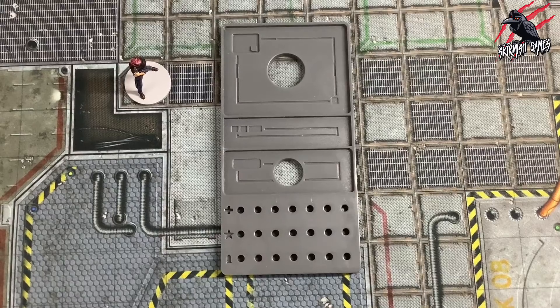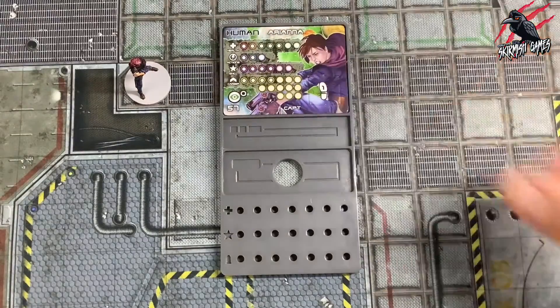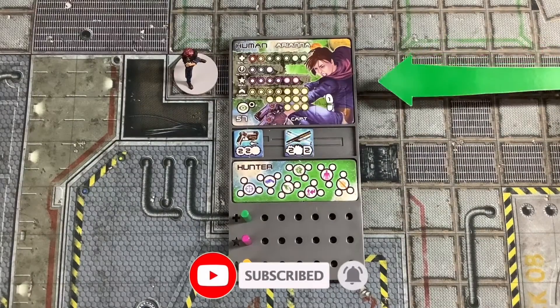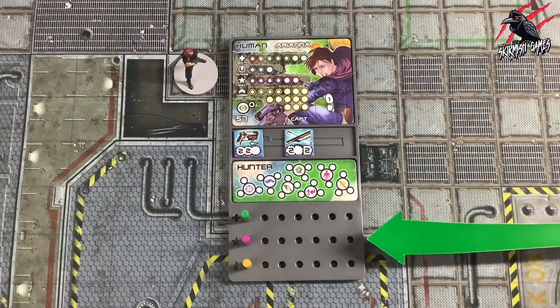Each trader will have their own crew dashboard, and the trader board will fit into that crew dashboard. The dashboard is split into four sections: the trader board, the items, the class, and the pegs.